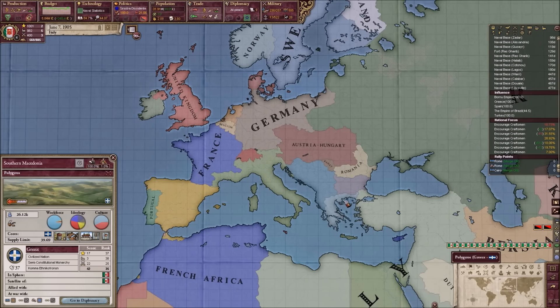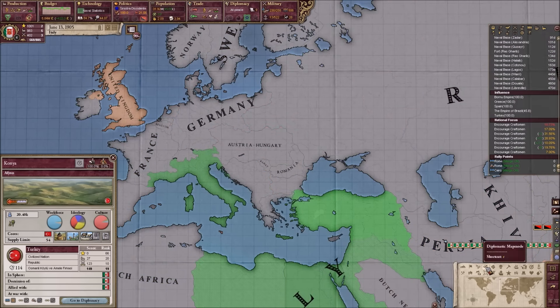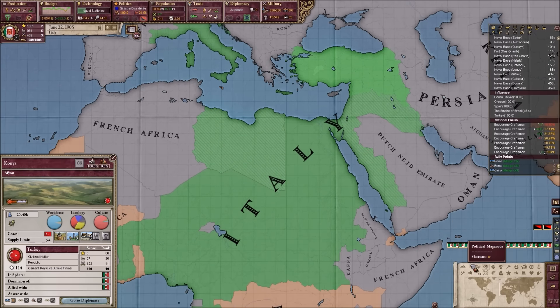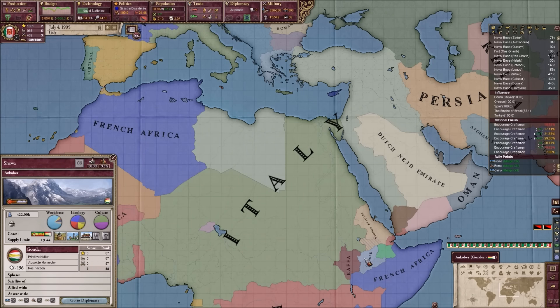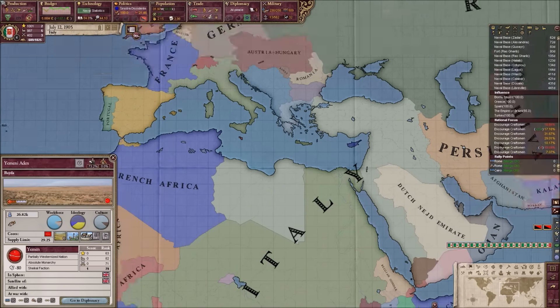Either way, I have no idea what the fuck that means. Do you have cores on me or something? No, you own all of your cores. In fact, you own a little bit more than just your cores. Oh, Gondor, hello. And Kaffa, hello. How's it going?